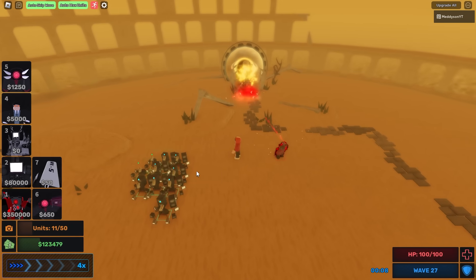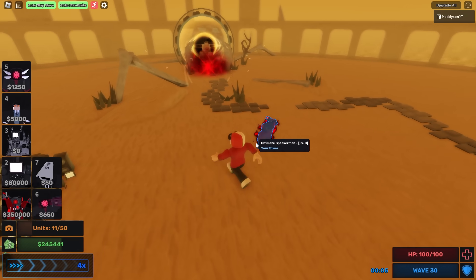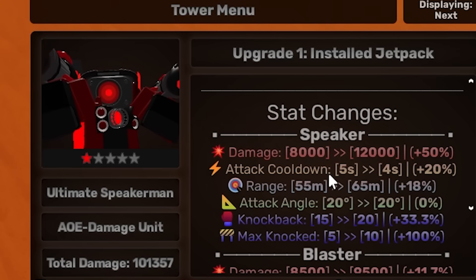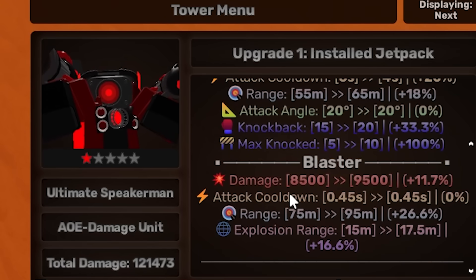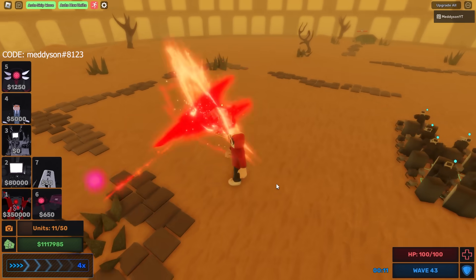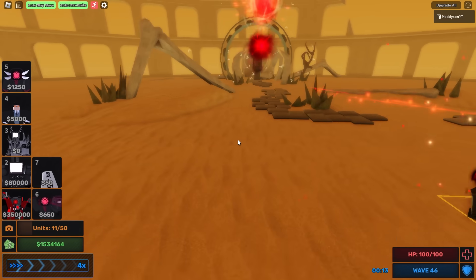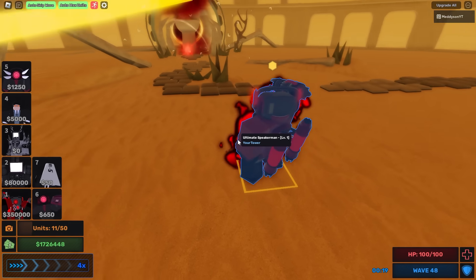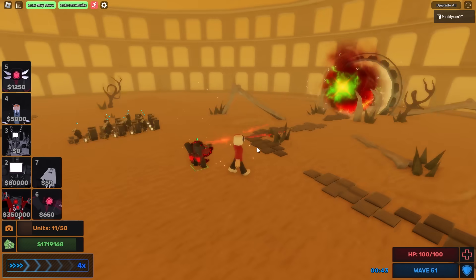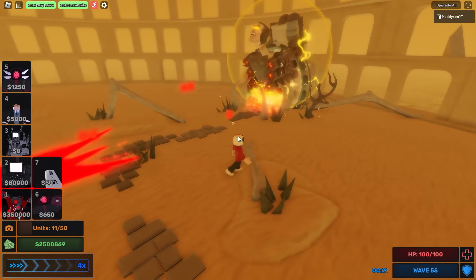Let's place that down. I'm going to keep these money units here just to farm some money. We're going to see the full stats now. This is just as it is: 8,000 damage, 5 second cooldown, 55 range, knockback, max knockback. Let's give it a few upgrades — well, I can only give it one upgrade. The next attack changes to dual blasters. At the moment it's only got a single one — it's like an RPG firing off its shoulder. I love the little effect, the little aura it's got. We can upgrade it once, upgrade it again. Now I need 10 million to upgrade it again, and then we spawn the Titan. I'm guessing it does AoE damage just like a normal Titan Speaker Man would.